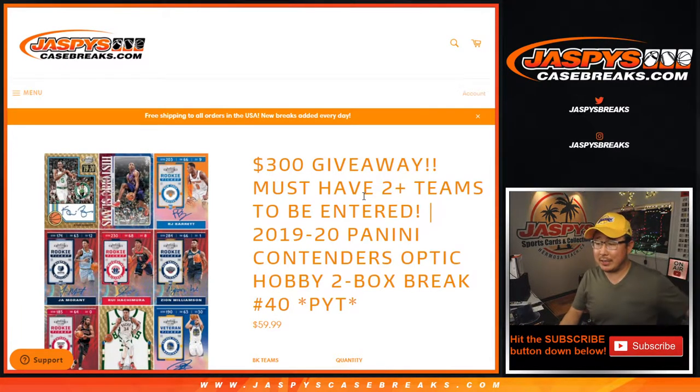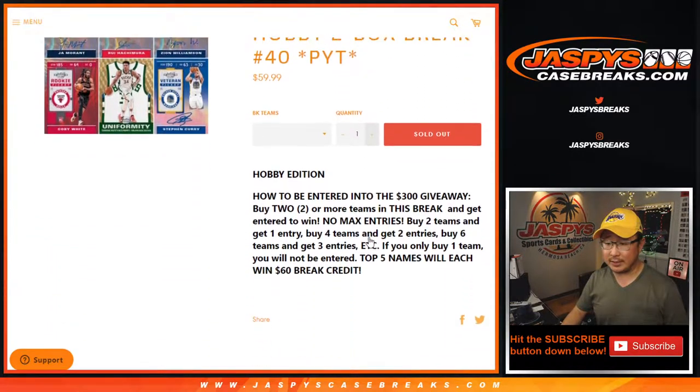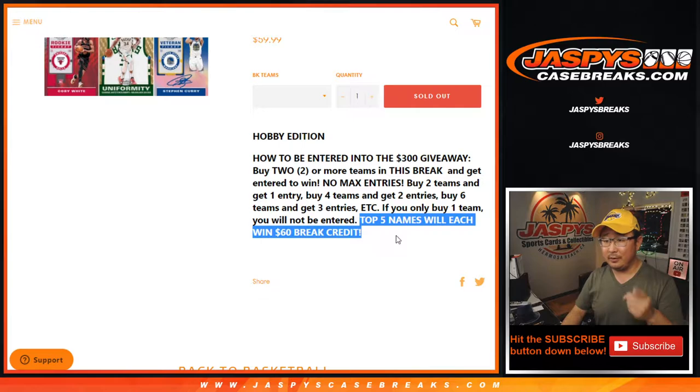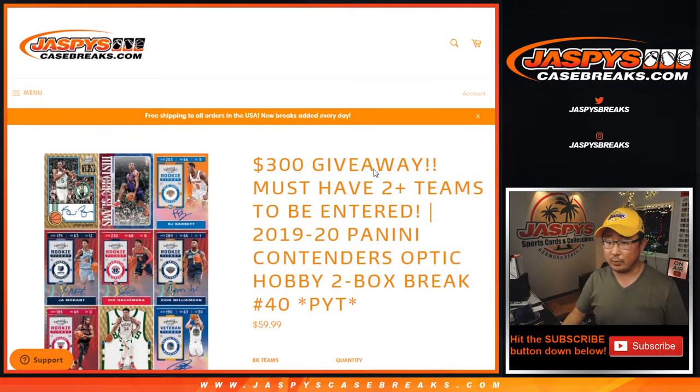Hi everyone, Joe for jazpyscasebreaks.com. Happy Tuesday — coming at you with 2019-2020 Panini Contenders Optic Basketball, two-box pick-your-team, number 40 from jazpyscasebreaks.com. This is from a fresh case. Also, if you follow the directions: if you bought at least two teams, you'll get one entry for some break credit. Four teams gets you two entries, six teams gets you three entries, so on and so forth. It's a good time to win this break credit with all those new releases coming out tomorrow on jazpyscasebreaks.com.